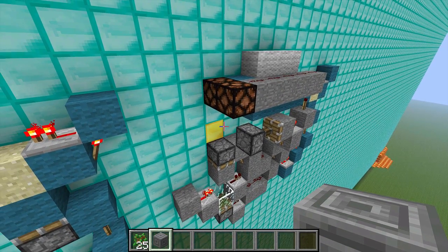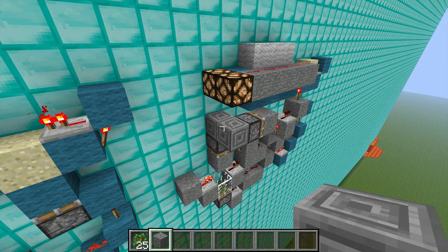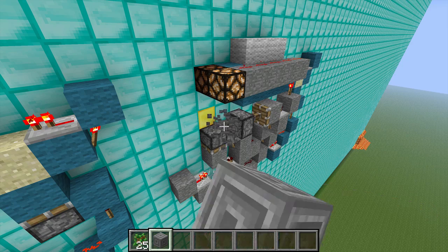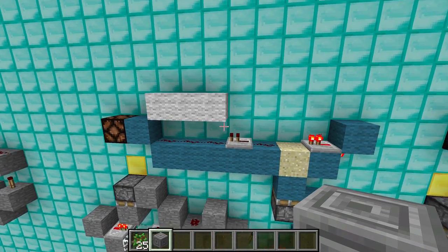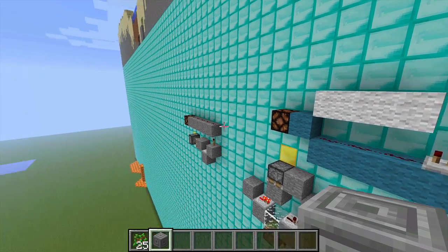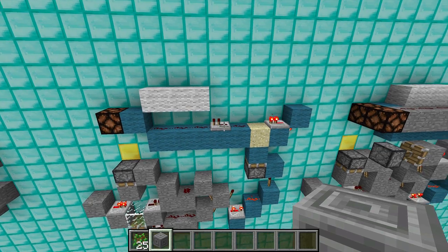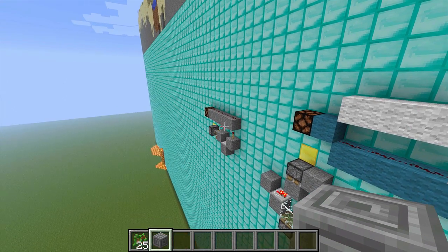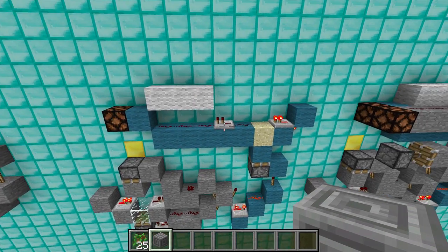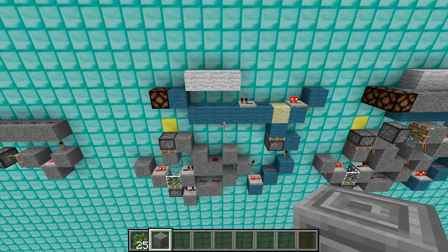Put them together and you end up with two independent BUD flops. This white wool right here is just there to keep this redstone from interfering with that redstone over there — it serves no other purpose. The same thing with this repeater here — that keeps the block there from triggering this redstone.